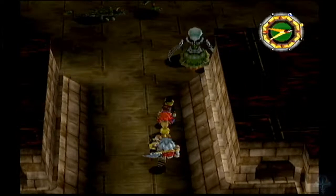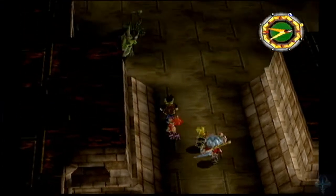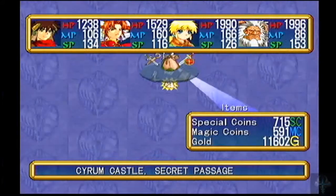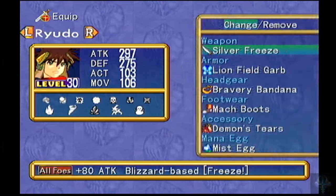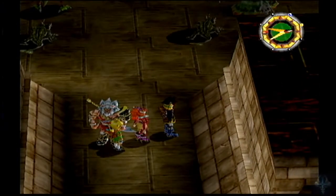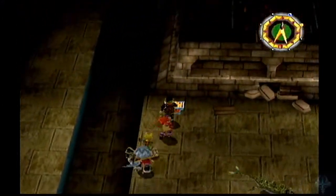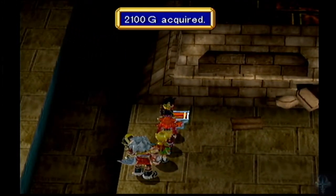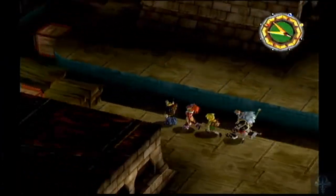Granted, they're not as terribly useful here, because the enemies here are not as weak to Ice. Which is funny, considering I also have a Silver Freeze, which I need to equip. So we've got a bunch of enemies here that I don't want to deal with. We've got some money there, and then we're going to make our way over here.